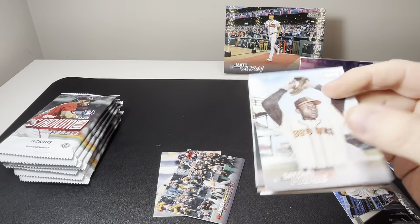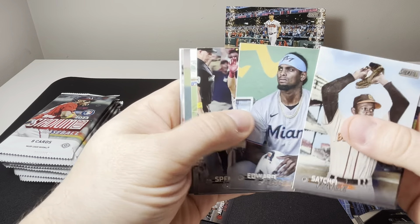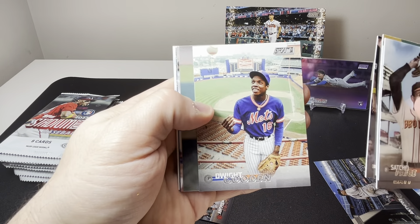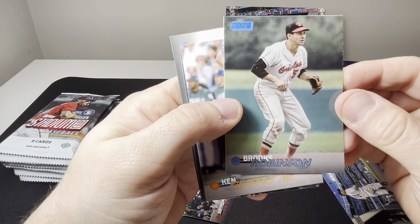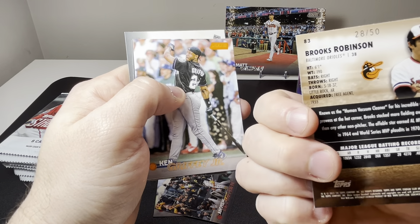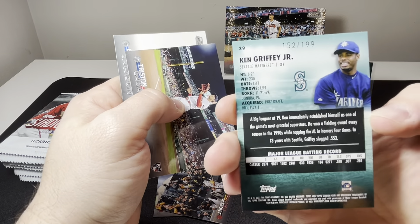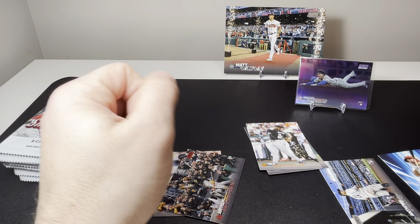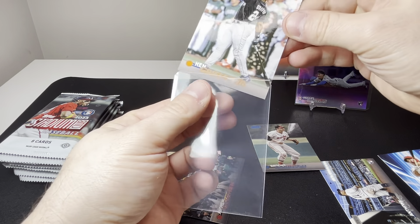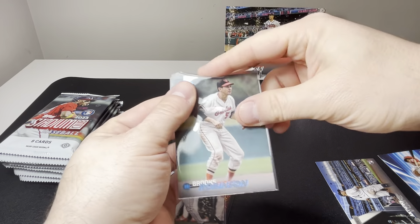Next up we got Satchel Paige, Brett Baty rookie, Edward Cabrera, Spencer Steer rookie, Dwight Gooden, and then we got — wow, two back-to-back — we got Brooks Robinson on the blue foil, numbered 28 out of 50, and then we got the Kid, Ken Griffey Jr., on the orange foil, numbered 152 out of 199. Then we have Tristan Casas and Bo Jackson. Two numbered parallels, two Hall of Fame players — pretty good start.